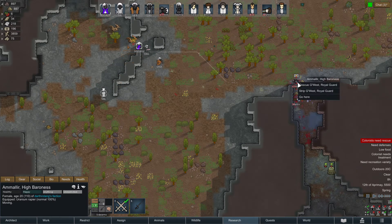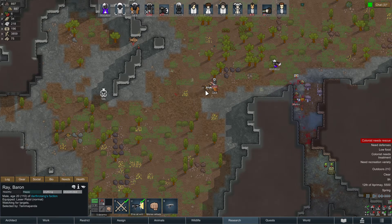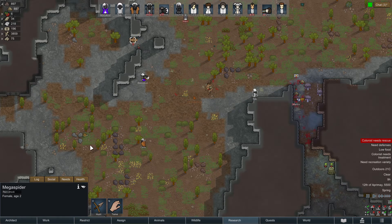My lady, can you go rescue him? No, you two — what are you two doing? You two attack him. Ray, rescue him. You guys can undraft now. We could actually try to tame this one — but why are you over there?